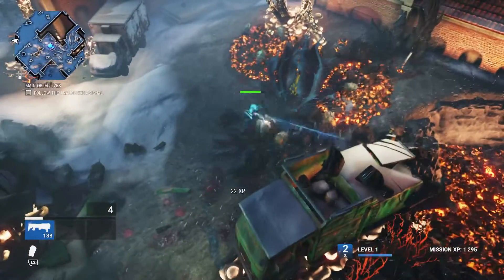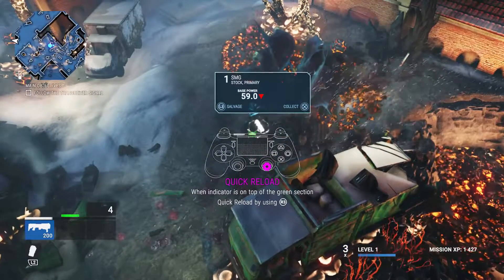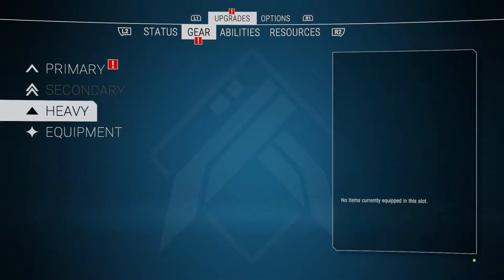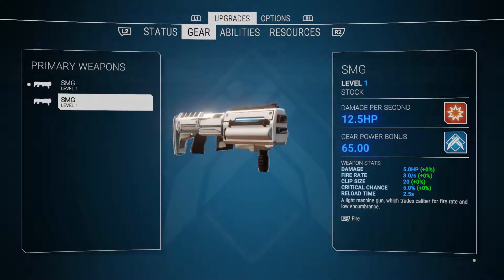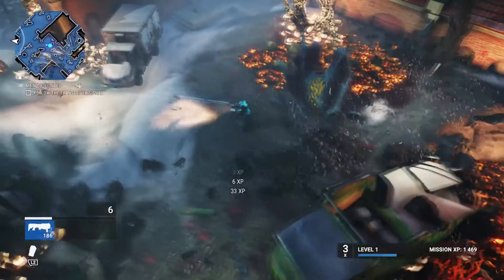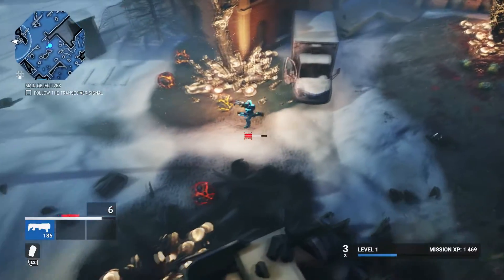What's that? Open the crate - collect - oh I got a new primary weapon! How do I compare? It's worse than what I had. Too bad, but we got a new weapon and that's awesome!